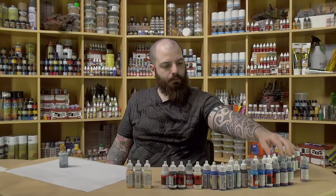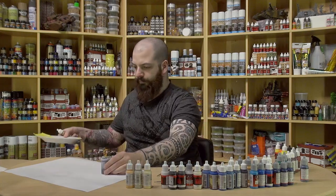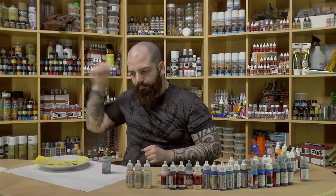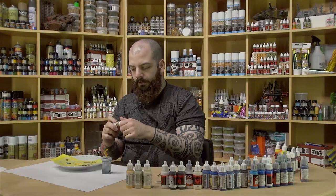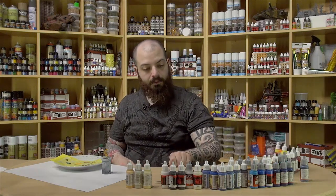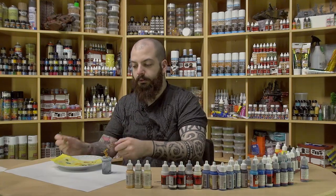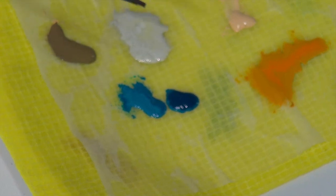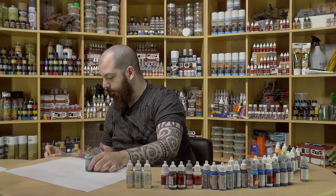Now let's have some of that U.S. Field Drab — let me show you. I'll put it right next to the Deck Tan. See? That is U.S. Field Drab from the Flames of War range. And I will use a dry brush — well, that old crappy brush — and we'll use it to enhance the base. Slightly diluted.